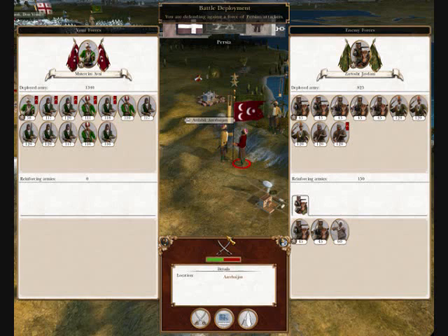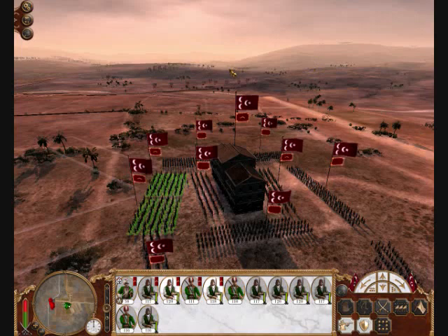Phantasmagoria and welcome to my seventh part of Let's Play Empire Total War. In this part I've engaged in a minor scrimmage against some Persian troops right outside their last city in Azerbaijan, and if I can defeat these forces then I will have a straight shot to their capital and a straight shot to their destruction.